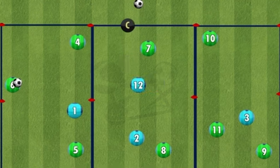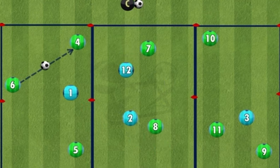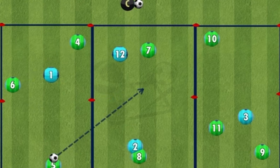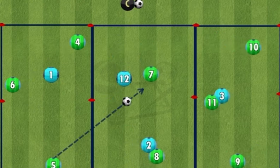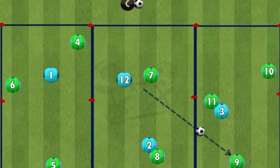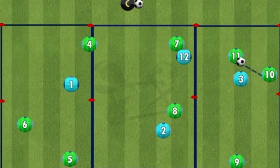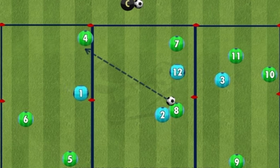To progress the drill, the coach removes a player from the back four unit and creates a second blue defender in the middle box, creating a two versus two. The green team must move the ball and their position, looking to play through each third without giving up possession. If the blue team tackle or intercept and win the ball, they must all enter the middle box and hold possession.